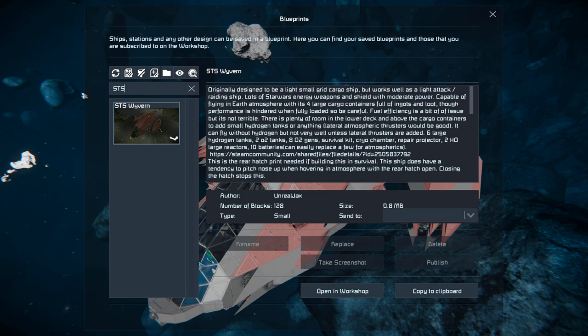Pressing F10 and finding the STS in the spawn menu — there it is. It is not 26,560 small blocks, it is 4,507. It's just being a little bit funny because of the projector block. It requires the Decorative Blocks #2, Sparks of the Future, and the Wasteland DLC packs, and like I said it uses four mods.